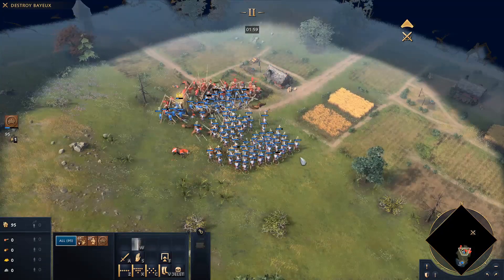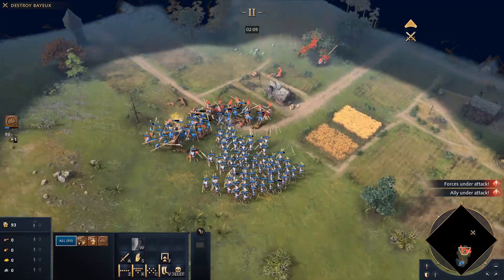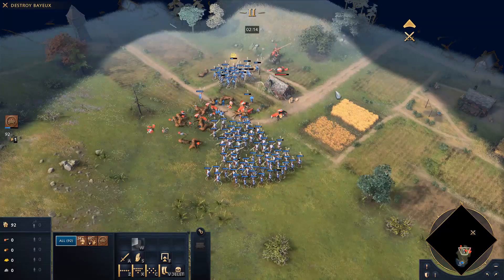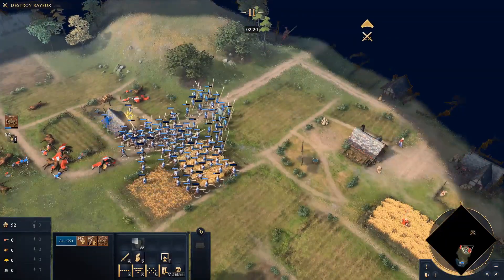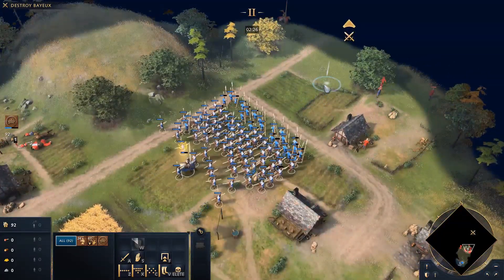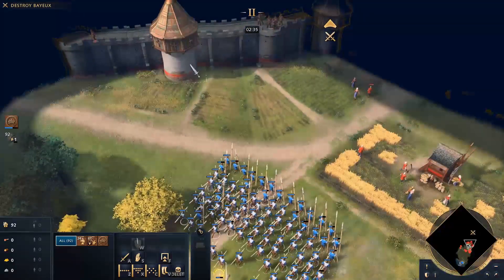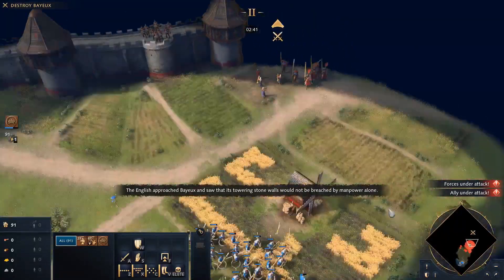Not that I need it anymore because I have a wall of spearmen. We're going nowhere near that tower because we'll never get through it. Actually, that's not true — these guys have flaming torches. This must be a frightening moment for these people. I'm not here to murder villagers.